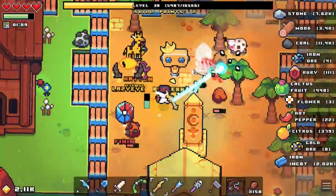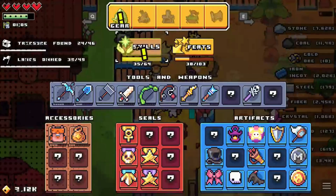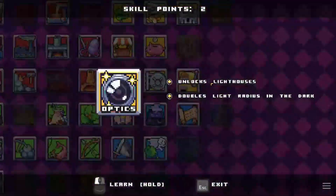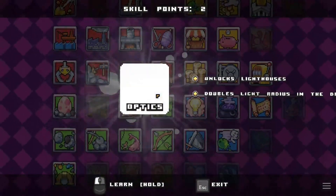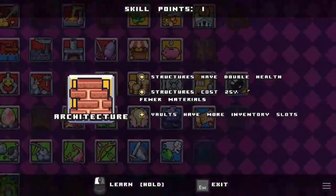If there's nothing... oh right, it was just a mining stone. So let's do our level up. Have a look at what we can get now. Unlocks lighthouse's double light radius in the dark. I don't know what that is, but might as well get it. Nothing else I'm too worried about.